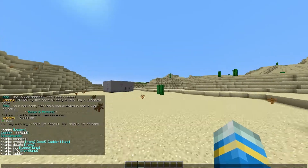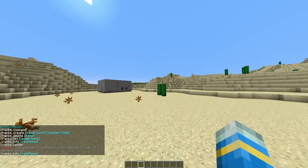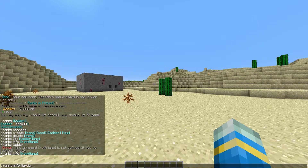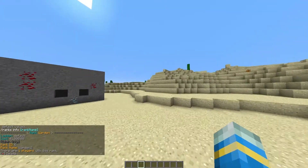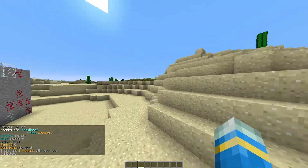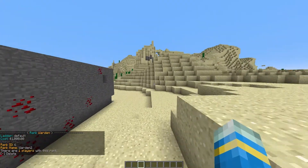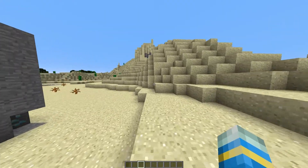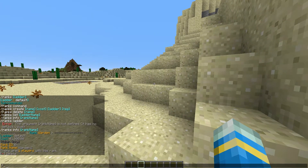Going back to ranks, do /ranks info and then the rank name — so 'warden 2' — and that will show you information: the name, the ID, the cost, the ladder, and how many people have this rank. If you've been playing a long time you might have the most expensive rank and be the only one with it. You can also delete ranks if you want — so /ranks delete warden 3.